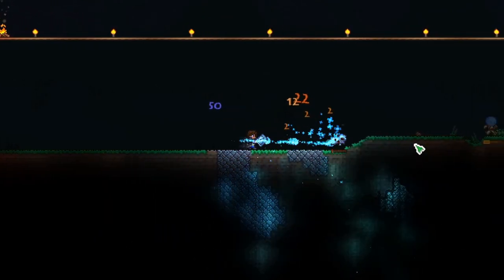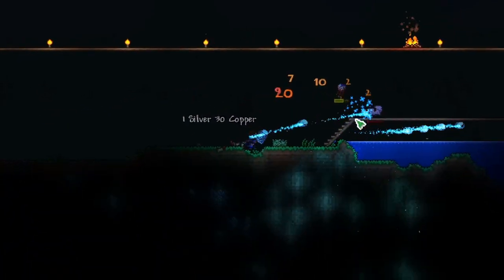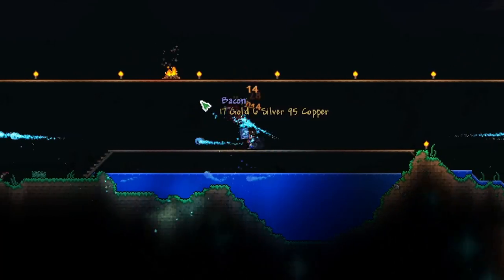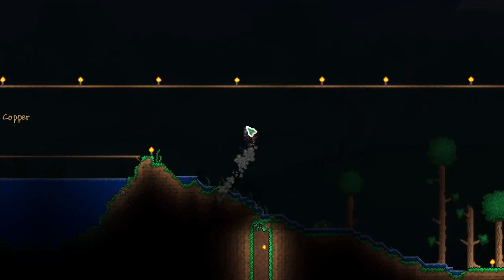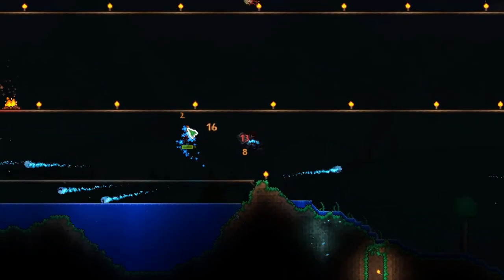We have so much more mana now with our new armor, and I think we have full mana stars. That was 17 gold — that was really worth it, and it made us get all the way over to our water pond, which is what we needed.